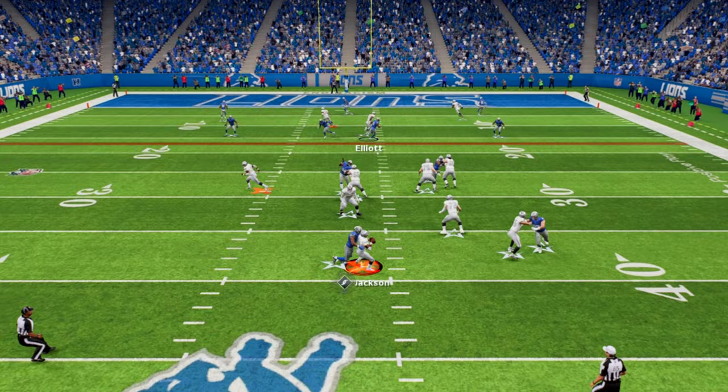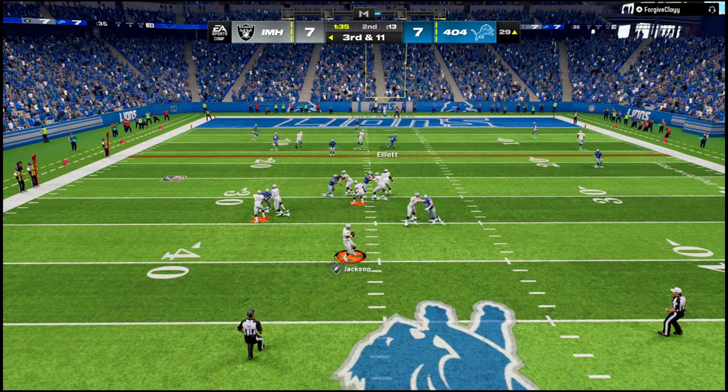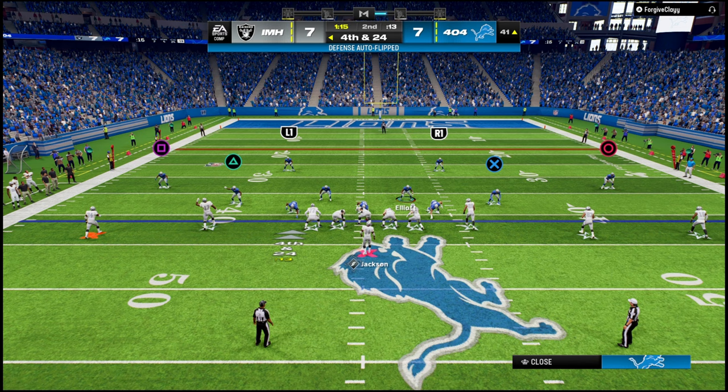Micah Parsons — I gotta play out for the pass though, I have to watch out for it. Here it is — tight end attack, that's really the best concept. Come on bro — now Hutchinson's back there this game. Take it there man — he's crazy, he's literally insane.